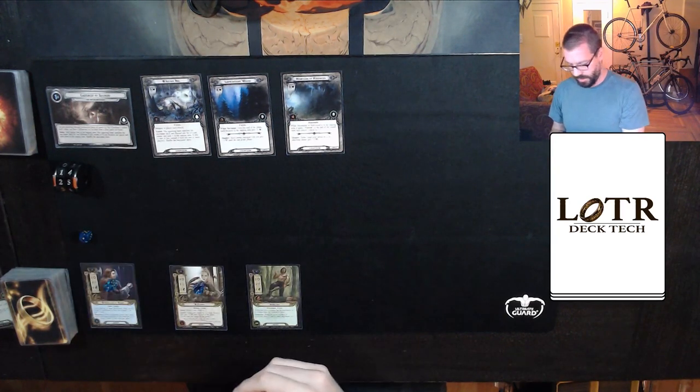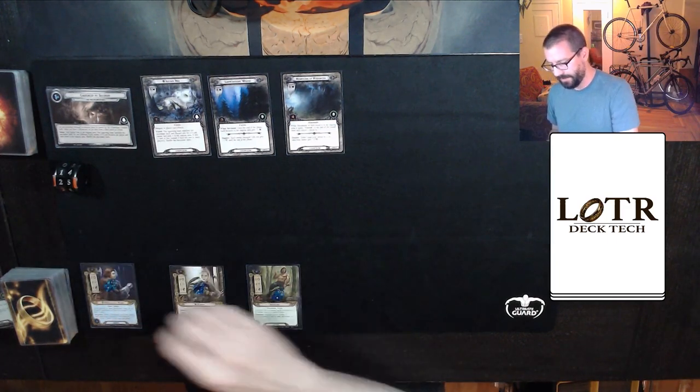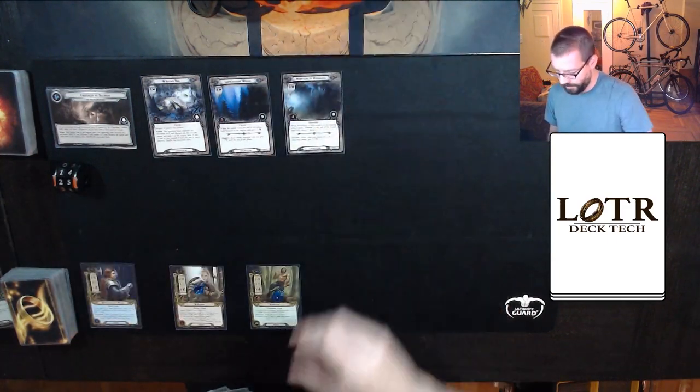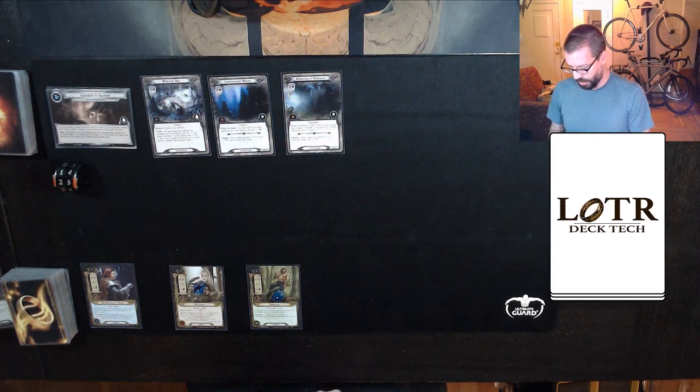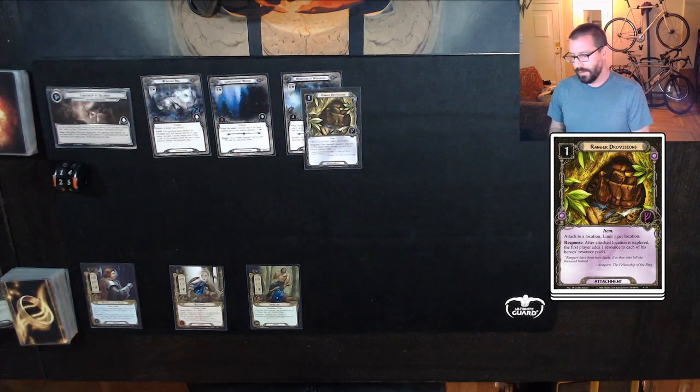Spend one off of Haldont, add an Elf Stone — oh, can't do that yet, active location only. We'll use one off of Bard, put Ranger Provisions on this Mountains of Mirkwood. Pretty much no matter what I'm going to travel to there. I can't afford the threat until I get a little more set up.